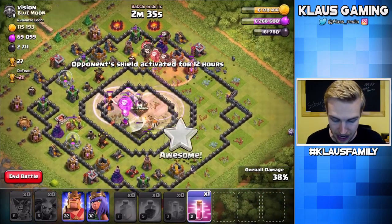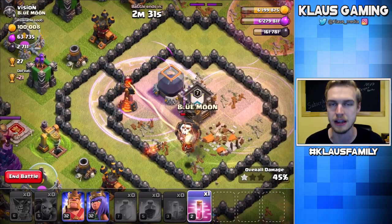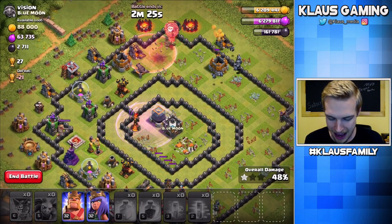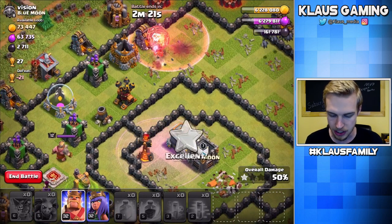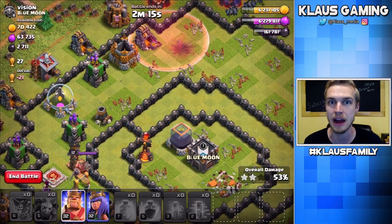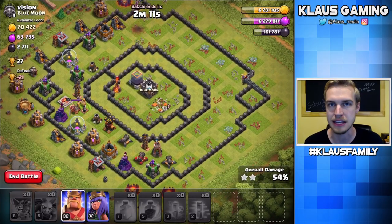That worked out really good except for the one stupid Inferno that survived. What in the world? How did that Inferno survive? That doesn't make any sense. If I can get these balloons to clear up enough defenses, then we might still be able to get our King and our Queen to go in and grab the storage. It's still a possibility. I'm not giving up.